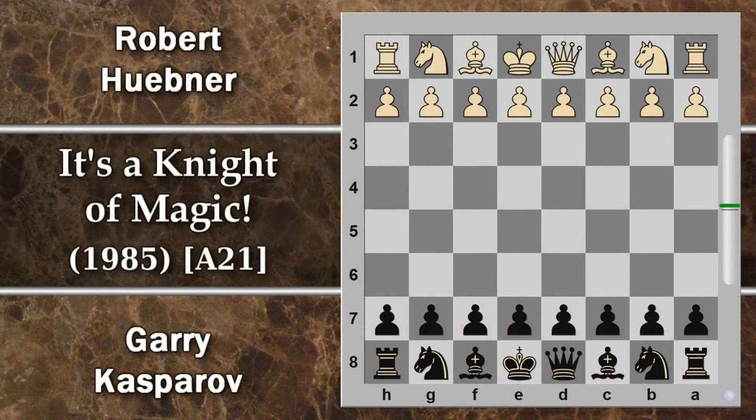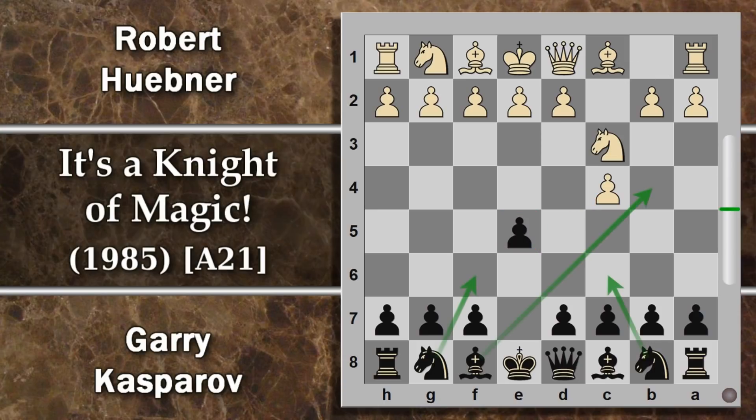Questa è stata proprio la partita iniziale del match: Hübner gioca con il bianco e Kasparov con il nero. Si parte con C4, un'apertura inglese, a cui Kasparov risponde con E5, la più giocata. Il bianco attacca il centro, mentre il nero sfrutta l'assenza di pedoni bianchi nelle colonne di E. Cavallo C3. Qui tipicamente una delle mosse più giocate.